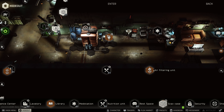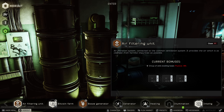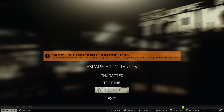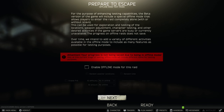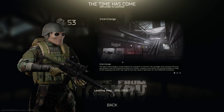Alright everybody, here we are jumping into our hideout just to confirm that we do not currently have any air filter installed, so zero bonuses. We're going to check our character, make sure we are underweight, and then jump into an offline raid to check how much experience we gain in endurance without a filter.